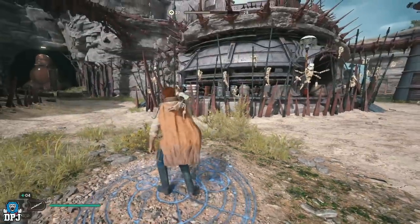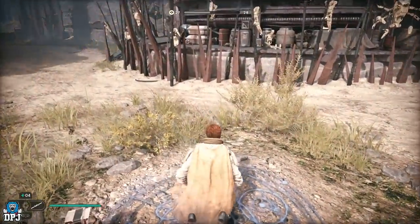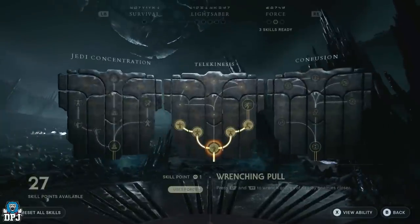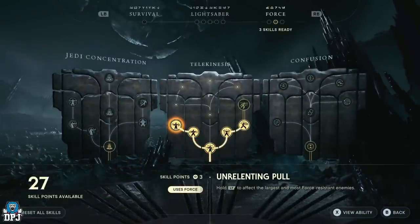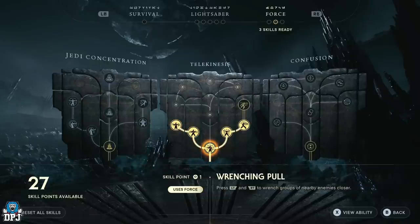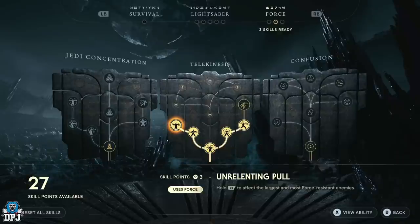You also need a specific skill — you cannot farm this without it. This is tied to the Force skill tree in telekinesis. You need Unrelenting Pull, which lets you affect the largest and most force-resistant enemies. From a fresh skill tree it will cost you 6 points total. If you haven't got this yet, go farm another XP farm — link down below. This is real early game; get those 6 points, it's definitely worth your time.